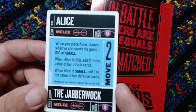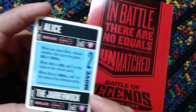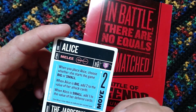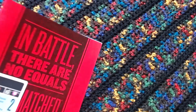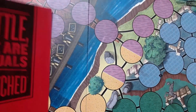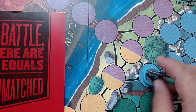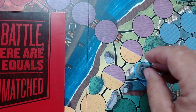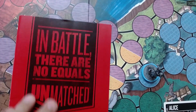We'll take a look at Alice's character card. The first sentence is the relevant one: 'When you place Alice, choose whether she starts the game big or small.' So 'when you place Alice' refers to when you place her on the board. A lot of people will say that's right at the start of the game — the first thing you do is place the character down, so it would be before you draw. But let's see what the book has to say.